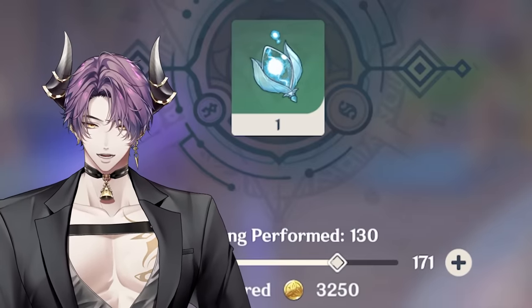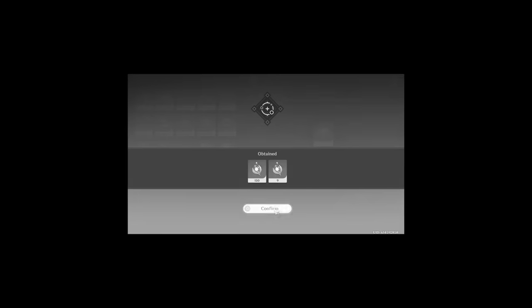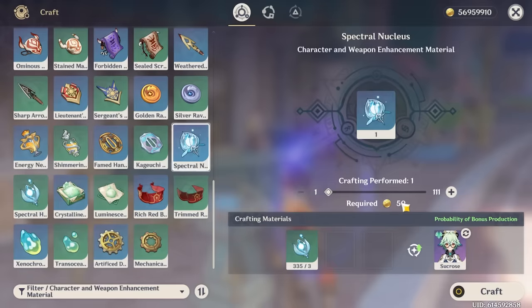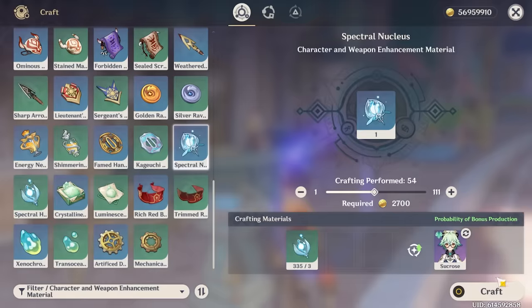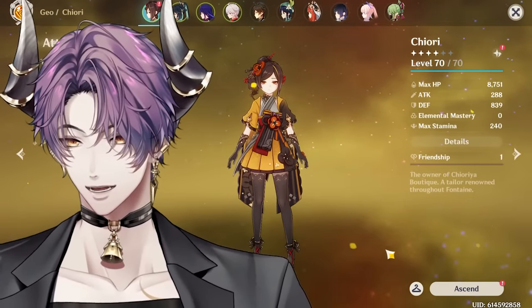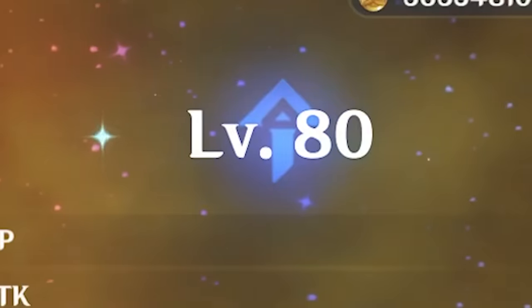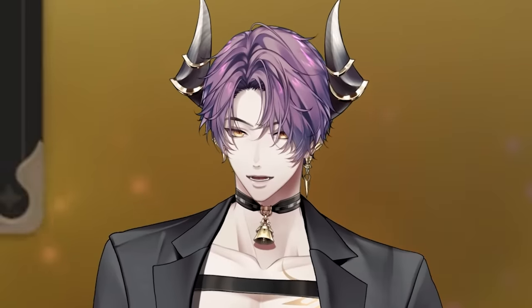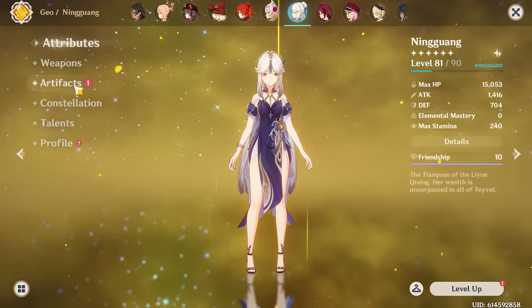Let's find a crafting table. I'll convert most of these materials. I'm pretty sure Sucrose is just better at this — she's gonna absolutely cook. That's really bad. I meant to get at least 13. Two more boss runs, let's do that quickly. I should mention Ningguang probably only needs some artifact changes — I already crowned her normal attack. Talents are 10/8/9 without constellations.